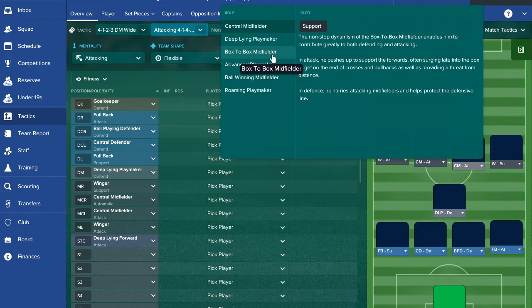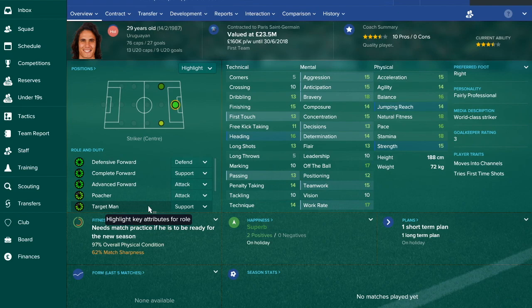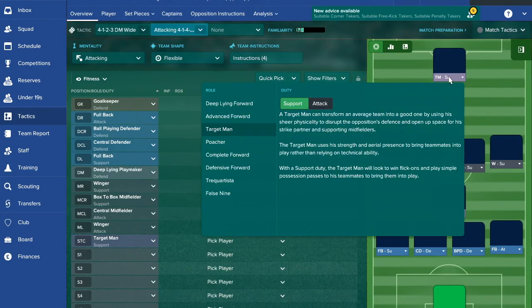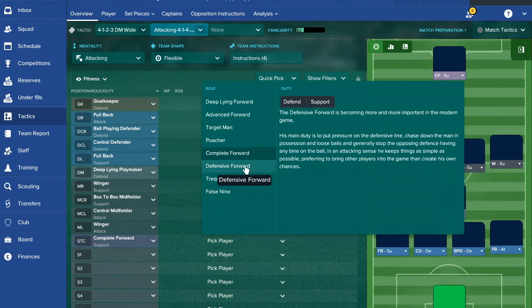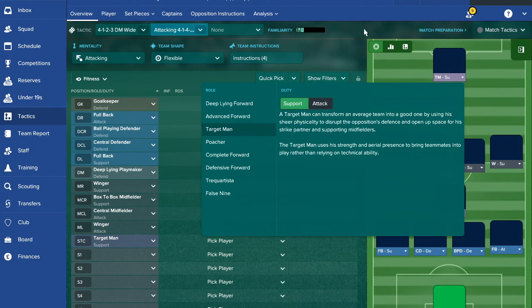In midfield for the 4-1-4-1, Matuidi can finally play in his best position as a box-to-box midfielder — perfect for this formation. For Cavani up front, if you're playing direct football, play him as a target man on support. If you don't like target men, complete forward on support works just as well. You could play defensive forward on support, but target man on support is the best bet for a direct style.